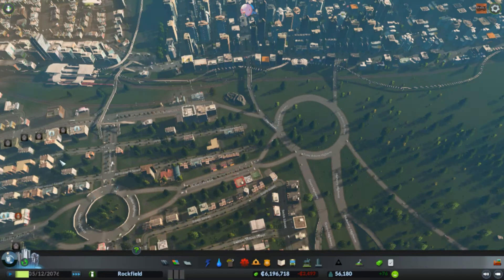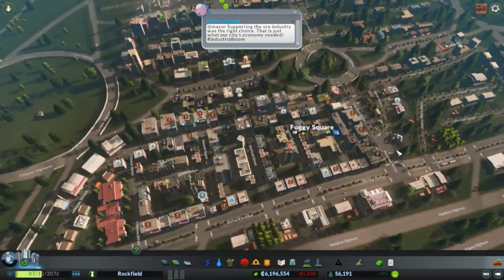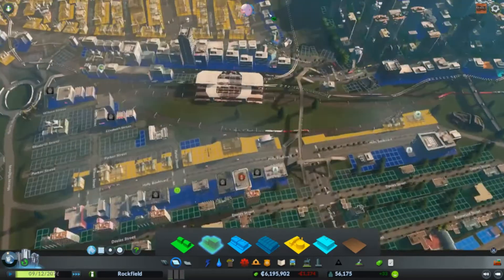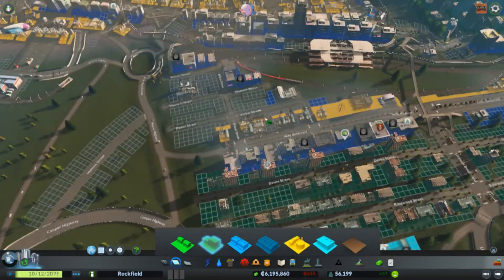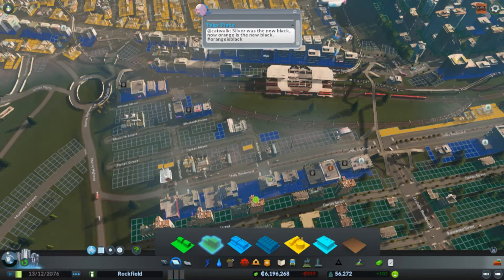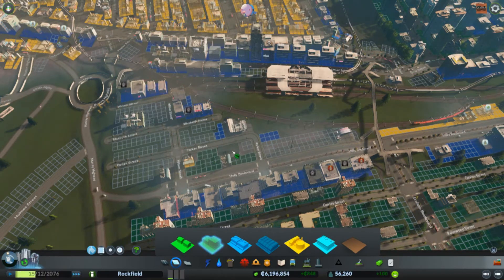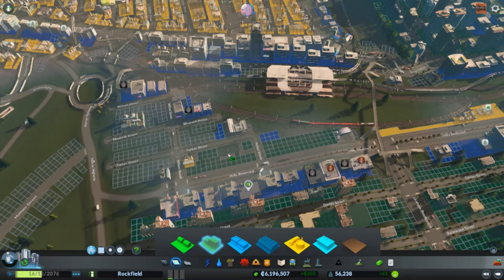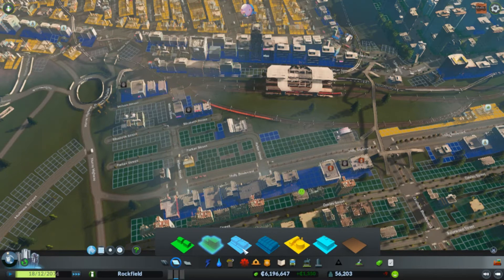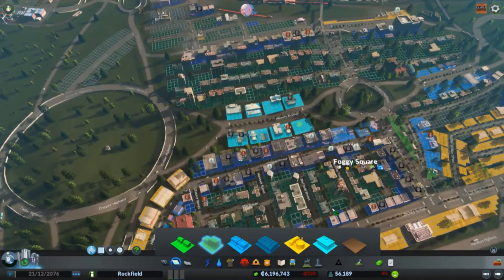The roundabouts are holding up decently. I thought they might get overtaxed being connected on two sides, especially the bigger one. But I don't know why everybody here is so angry. I have almost no demand for residential, but they all want more workers. Let's get rid of these. This might be an issue because I don't know how to get rid of ground pollution — if I put houses here they might be unhappy. There's a coal incinerator right there. It always seems to be an issue — if you try to fulfill commercial demand, you always have not enough jobs, even with that industry 4.0 thing.